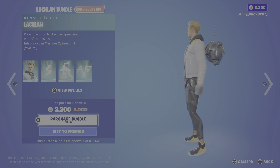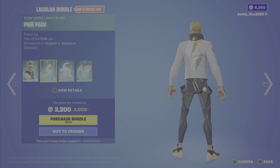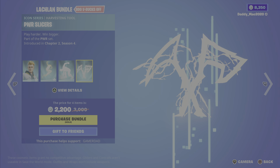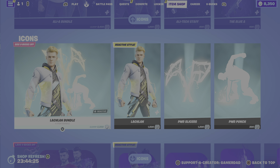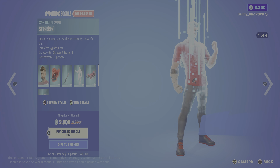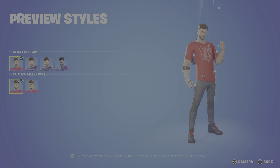Next up is Lachlan, who just has the one style. We have the Power Pack back bling, the Power Punch emote, and the Power Slicers pickaxe. It's 2200 V-Bucks for the bundle, or you can get the outfit, pickaxe, or emote on their own.